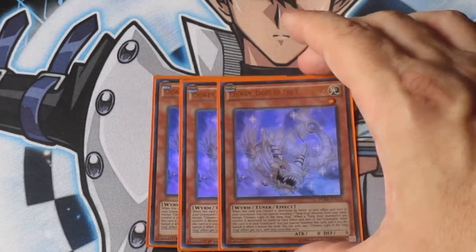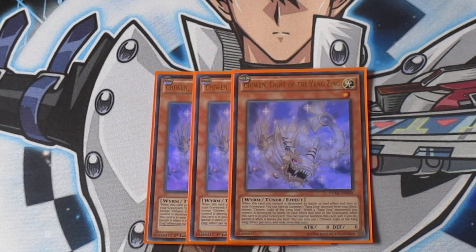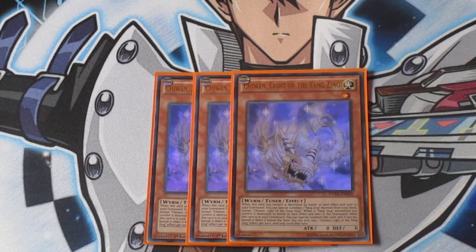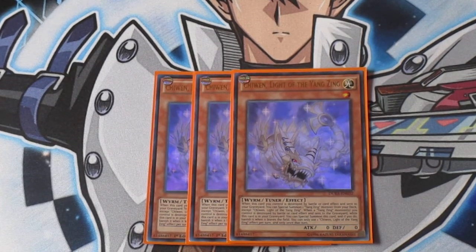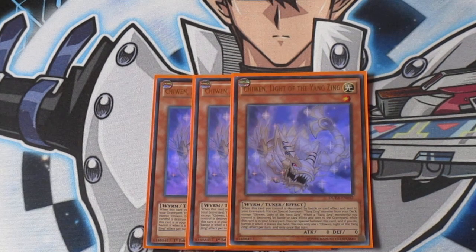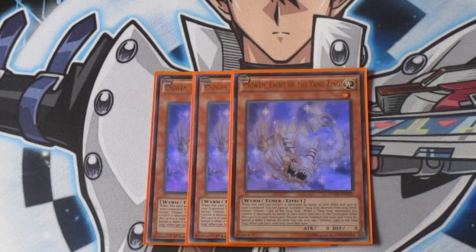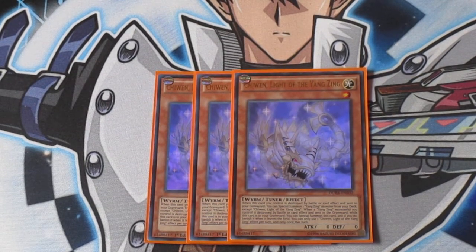Next, the first of the tuners — we have Chi-Wen, the Light of the Yang Zing. Whenever it's destroyed by card effect or battle, it still has the float effect. The cool thing about it is that it doesn't matter what mode you summon the monster in — defense position or attack position, it doesn't care, as long as it's a Yang Zing monster. The other ones have a bit more restriction: you have to look for a monster with either zero attack or zero defense. Typically the monsters with zero attack search out the zero defense ones and vice versa. But this guy doesn't care about what Yang Zing monster you summon or what battle position you put it into. Also, while he's in the graveyard and one of your Yang Zing monsters gets popped, you can summon this guy from the graveyard to your field, adding an extra body, which can help out in some Link plays as well.